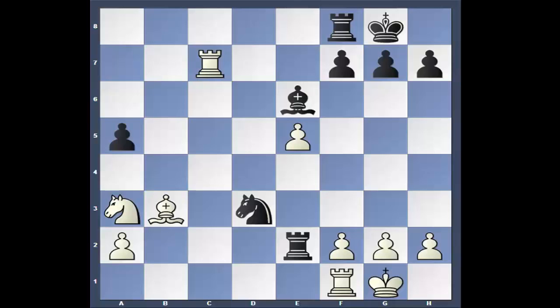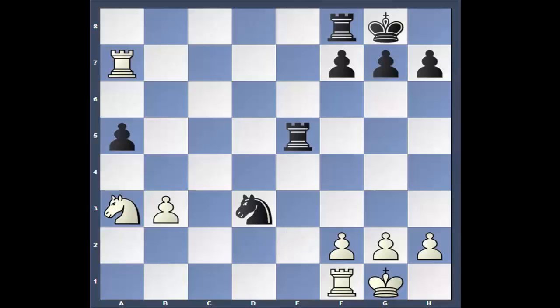This looks very drawn. a5, rook a7 — he's going after the pawn. Bishop takes, pawn takes, rook takes. Knight c4 — now this is interesting. I think Carl might be able to win that. Pawn on e5 from black will give him a passer on the outside.